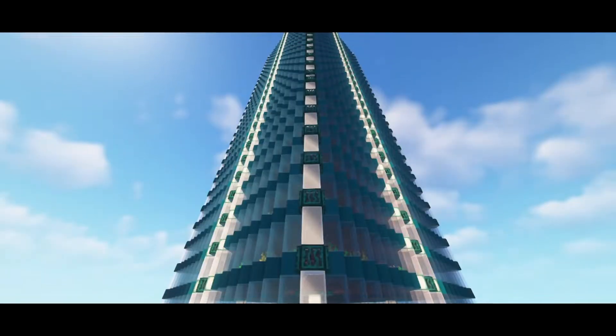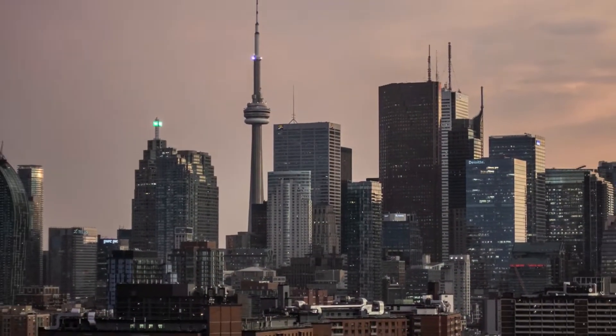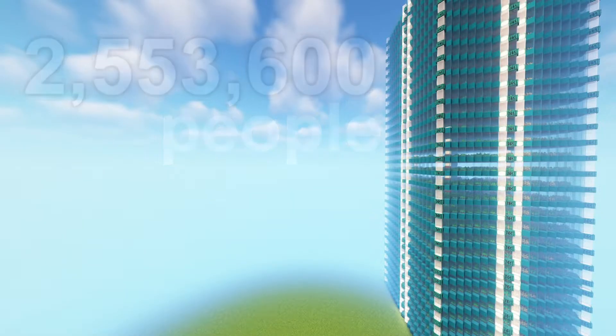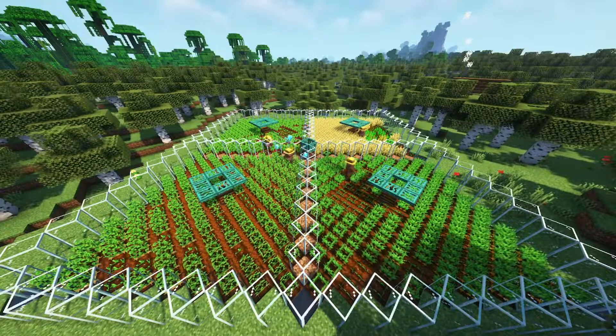So how much can this tower produce? Over 100,000 harvestable crops every hour. If you could build this tower in real life, you could produce enough food to feed well over 2.5 million people — that's like feeding the entire country of Botswana. If you've enjoyed the video, give a like and consider subscribing. Thanks for your time and goodbye.